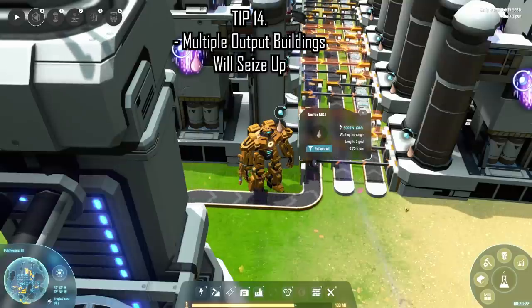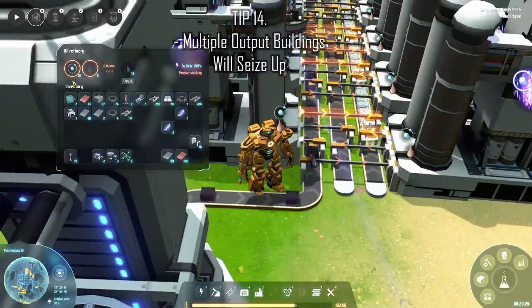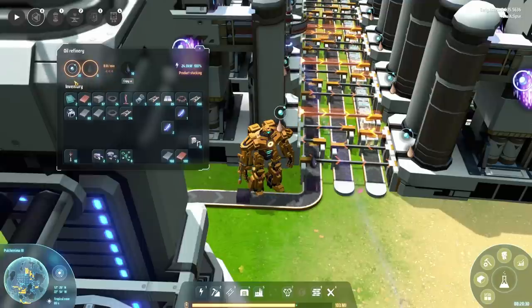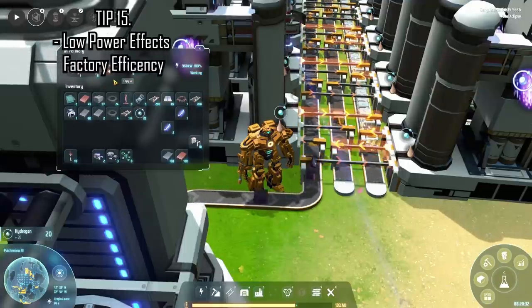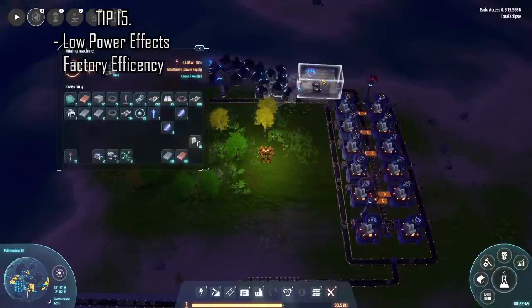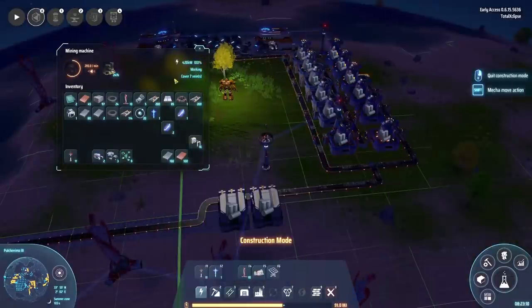Buildings with multiple outputs will also seize up if one of the outputs is fully saturated, so make sure all your lines are running smoothly. If you do not provide enough power to your factory it will just run at a lower speed, so try to overcompensate for your power needs if you want an efficient factory.